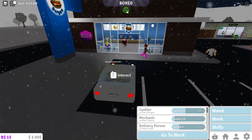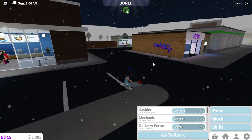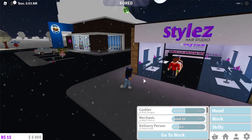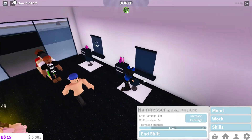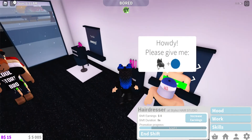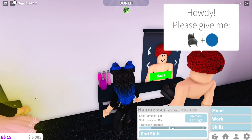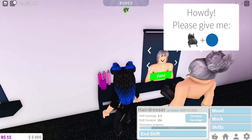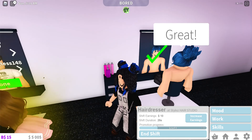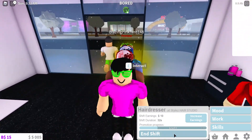Okay, let's do hairstylist first. All you gotta do for hairstylist is go behind the counter, get your little suit, then stand at a station. A customer will come and the bottom arrow tells what color and the top arrow tells what type of hairstyle. For this guy he wants a little upward ponytail in blue. Look for blue, select it, press done, and you will get the money.